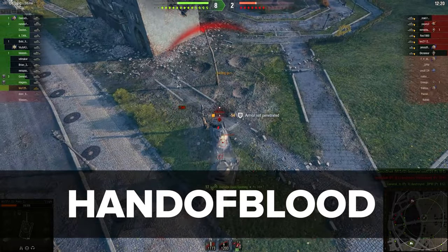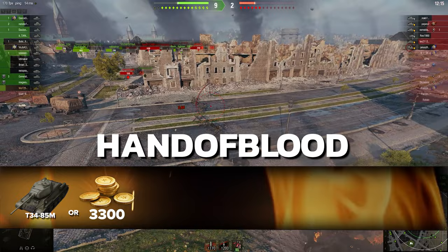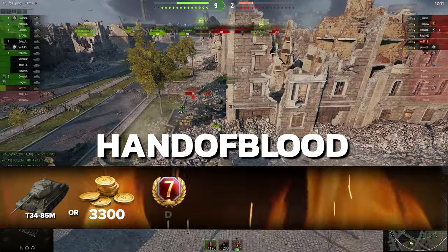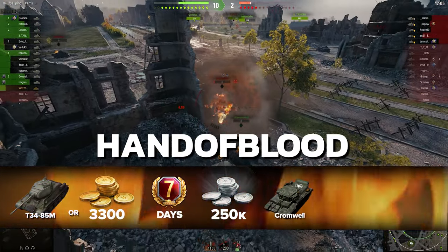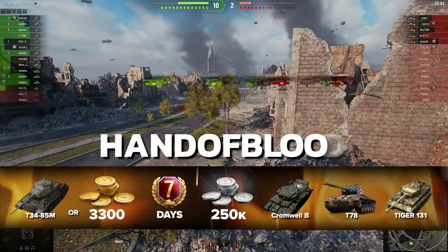The code Hand of Blood gives the T-34 85M tank permanently — or 3,300 gold equal to its value if you already own it — plus 7 days of premium account time, 250,000 credits, and the tanks Cromwell B, T-78, and Tiger 131 rented for 10 battles each!